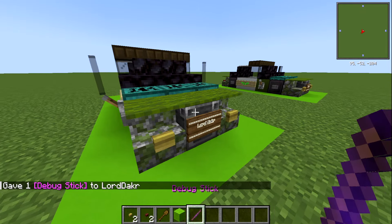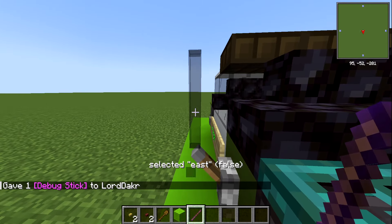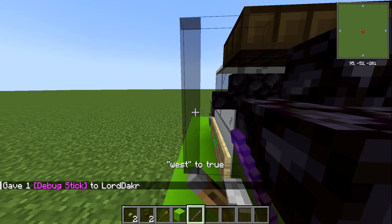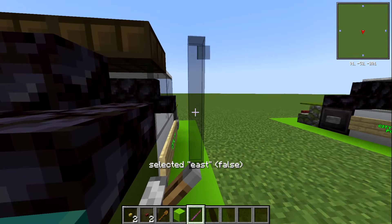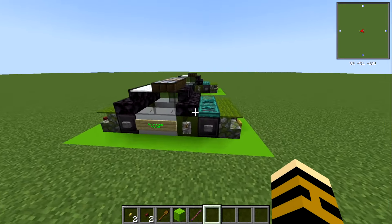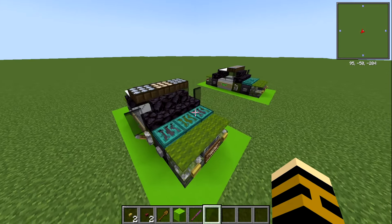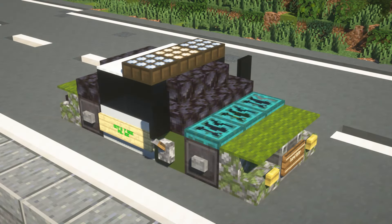For the final touch, do slash give your Minecraft name and then debug stick. You might not have this on your version, but if you do you should get this nice glowing stick. What we can do with this is click on the glass pane block and get it to go to one of the directions - set it to true and that will make it connect into the side here. It's really nice - I love the debug stick, I wish it was on all versions. But guys that is it for this tutorial, hopefully you've enjoyed it. If you have make sure to comment, like, and subscribe. As always I'll see you on the next one.